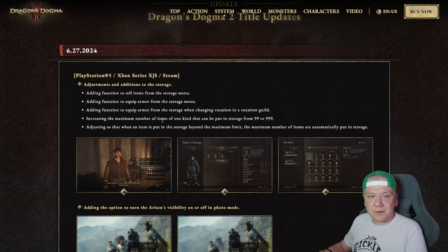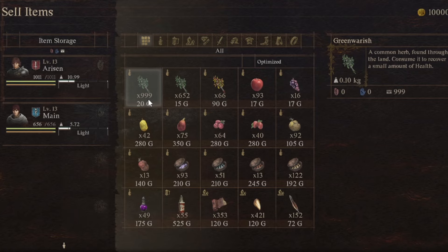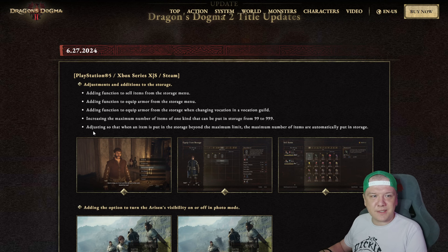Next up, the maximum number of items of one kind that can be put in storage has been increased from 99 to 999. The limit of each individual item is now 999, which is fantastic. And finally, this 3,000 item storage limit is justified. Also, when an item is put in storage beyond the maximum limit, the maximum number of items are automatically put in storage.